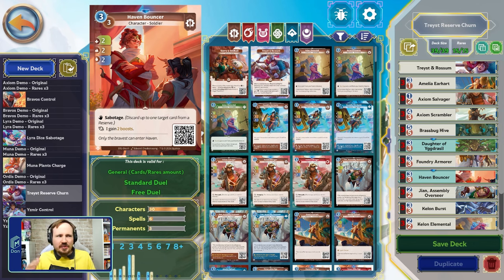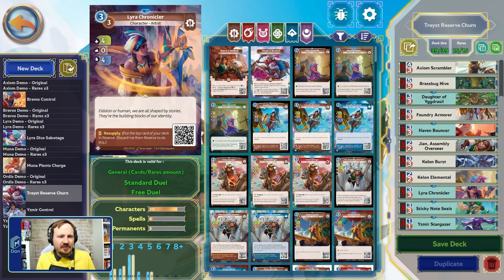Haven Bouncer always feels so strong in this deck. When played from reserve, she gains two boosts, so she's a four/four/four out of reserve. Just that flexibility — the ability to do either one — and playing a four/four/four for three in general is just pretty potent. Really like Haven Bouncer.